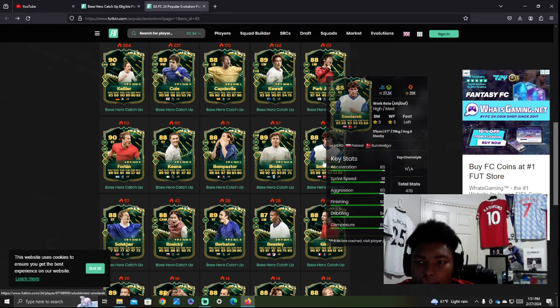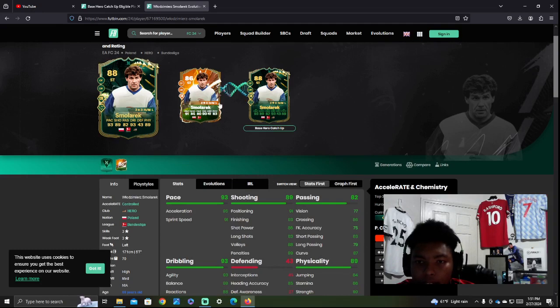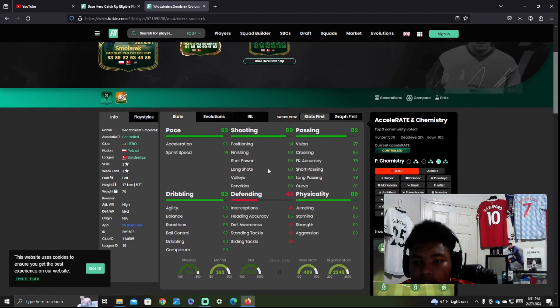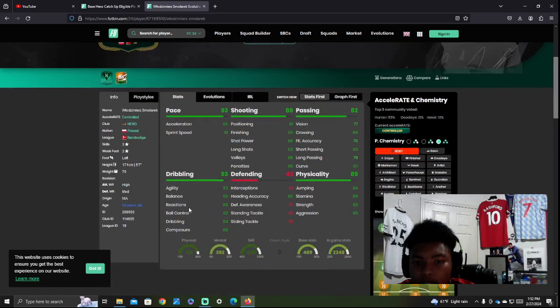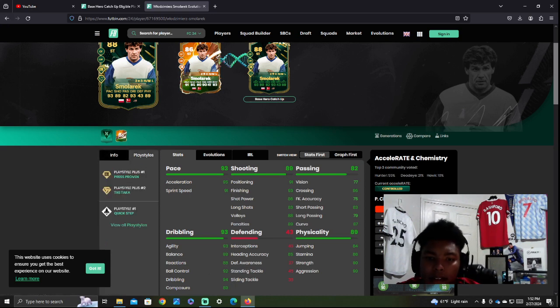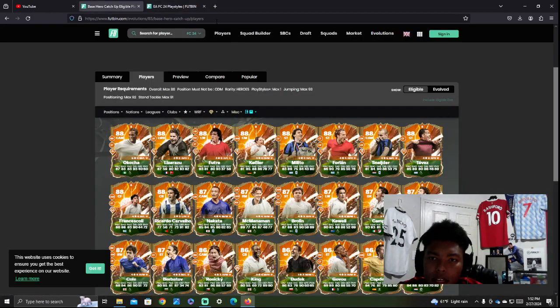Slawomir Wreck — if you're Polish, you're buzzing about this one. He gets up to 88 rated. He'd definitely be a good card. I've never used him before but he's probably like the old Lewandowski before Lewandowski. He looks like a good card. His play styles are Press Proven, Tiki Taka, and Quick Step. A lot of people are going to bypass him, but he's a pretty solid option.